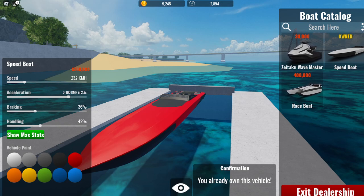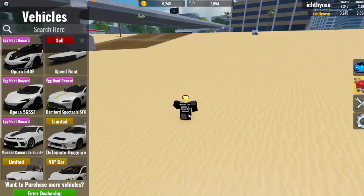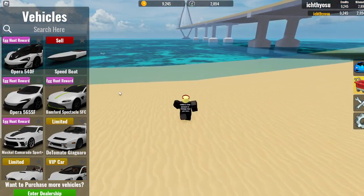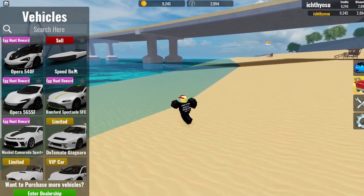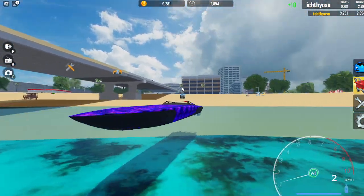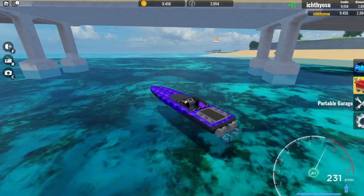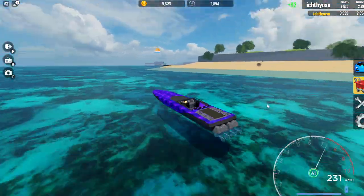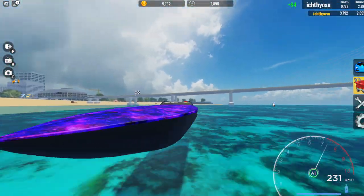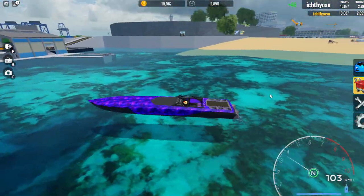I'm going to be reviewing a lot of the cars and vehicles in this game. So let's get started. I'm going to spawn the speedboat inside the water. I've customized it a little bit. By the way, this thing goes pretty fast, and it's not upgraded.